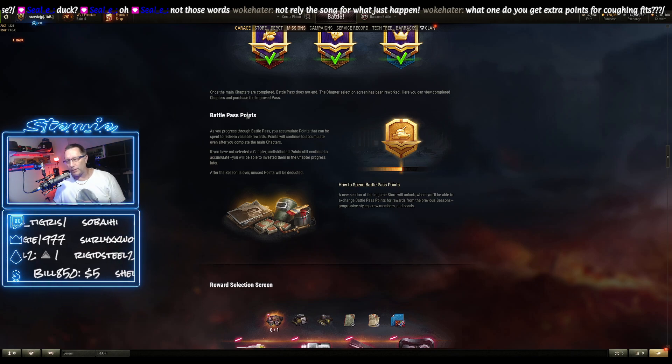You also accumulate Battle Pass points, and we're going to have a look at the Battle Pass points shop very soon, where you can buy more stuff for free. As well as every stage giving you something for free, there's also something extra you can get by having the Improved Pass, which costs 2,500 gold per chapter.